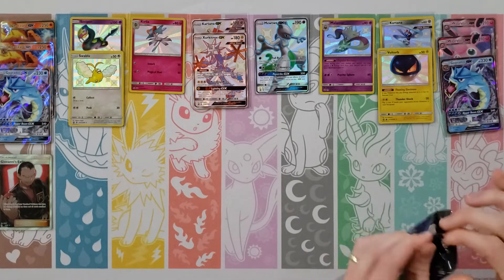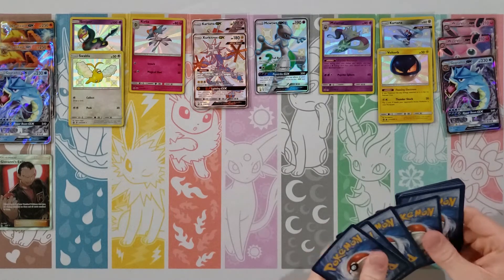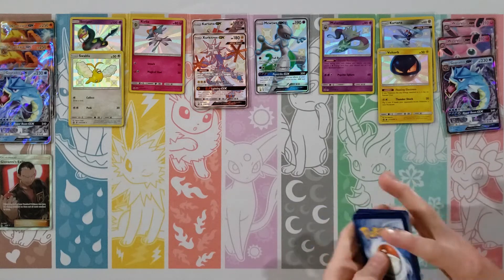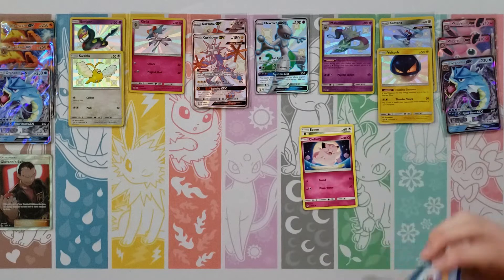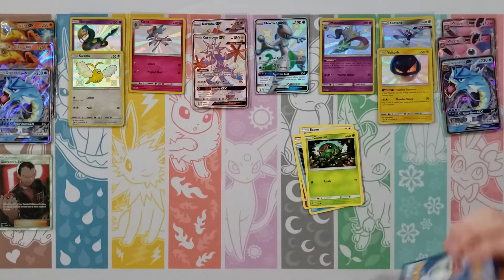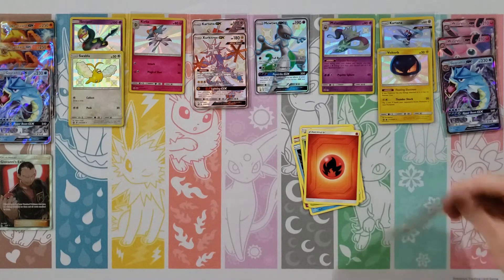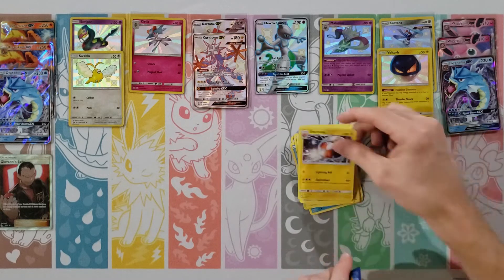Eevee, Ekans, Charmander, Psyduck, Magikarp, Water Energy, Sabrina, Pokemon Center Lady, Metapod — Blaine is your rare — and then a Metal Energy Reverse. I can collect them all — I think we've gotten five of the nine. They've all been different. You get one of each. That was a Charizard pack — maybe I can find something in that Charizard pack.